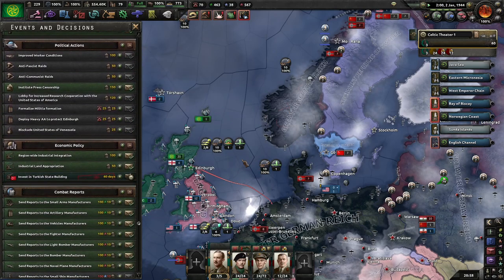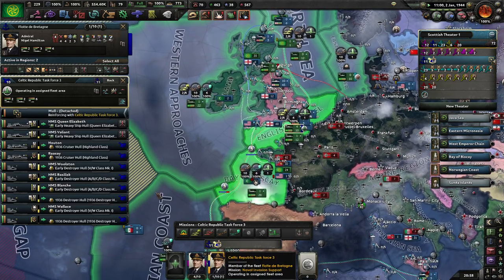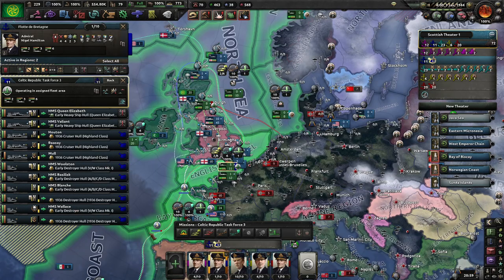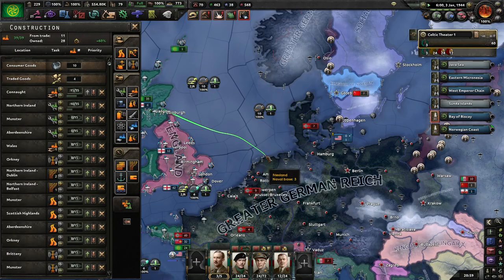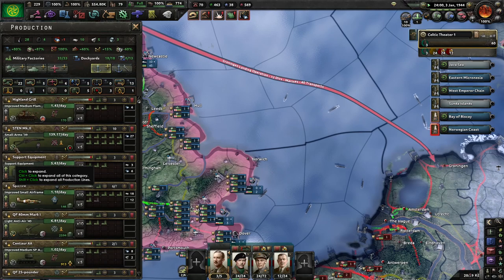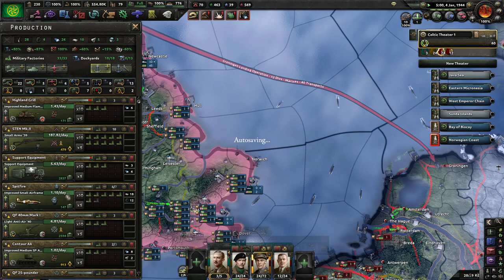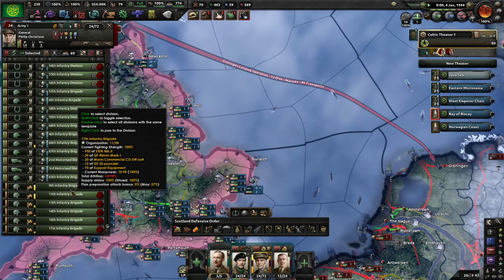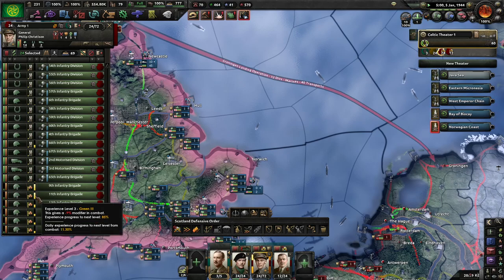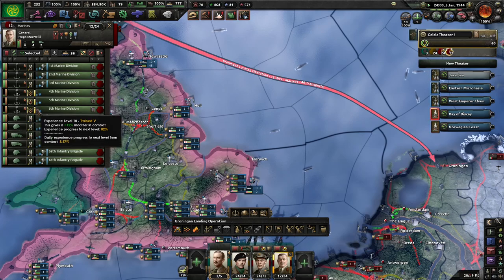State building - alright, let's give you a hand. Mull is going to reinforce with some of our ships. Let's get some of these new infantry brigades up to at least basic training status first.